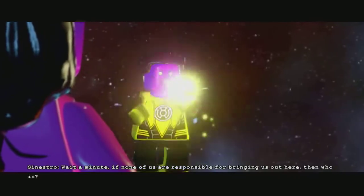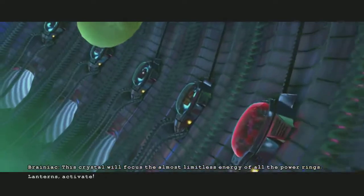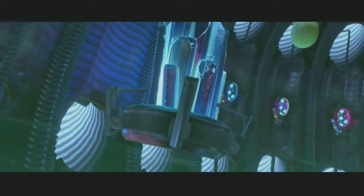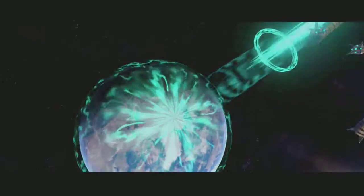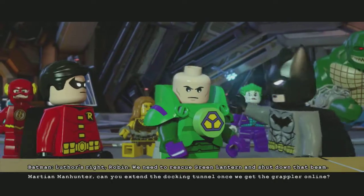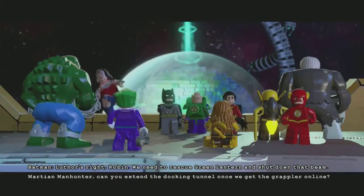This game makes up its own story and does it right. Brainiac uses his powers of the rings of each lantern core to take over the universe, shrinking nearby planets to add to his collection. In pursuit of Brainiac, Batman and the Justice League must travel into the far reaches of space to stop them.